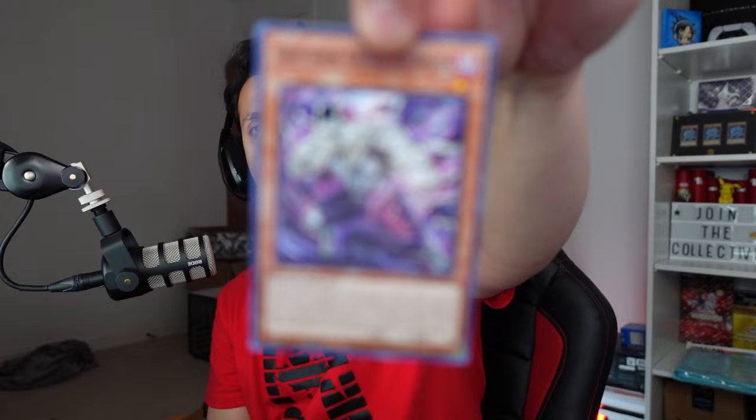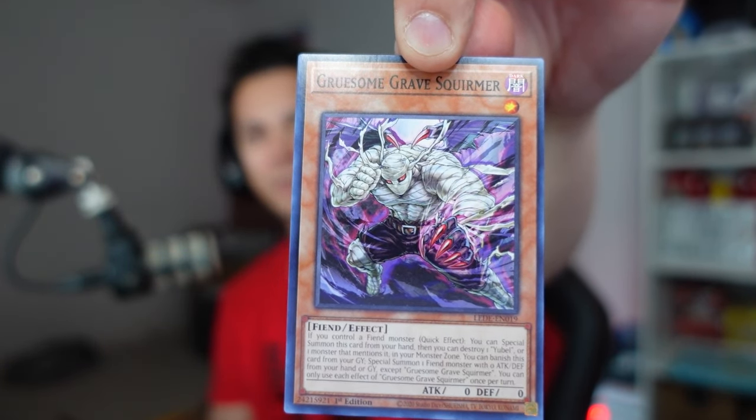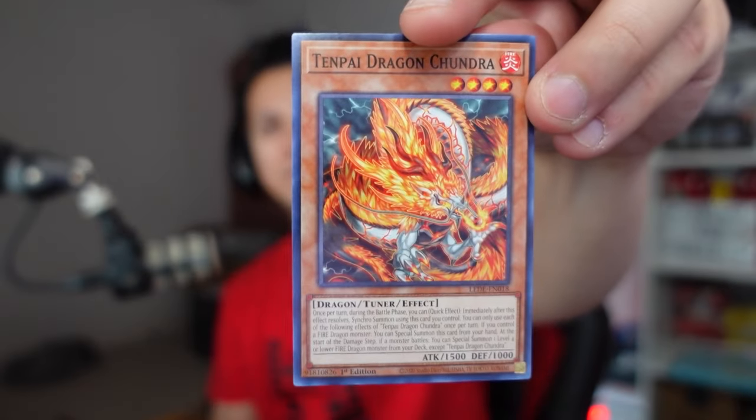I'll try to hold the cards a little bit longer so you guys can pause the video and rate it — that was one of the complaints from a previous commenter. We have the Tenpai Dragon Kundra — I think that's the new meta archetype — along with the Kairos the Circular Sprite.